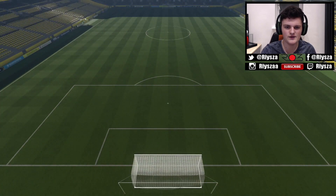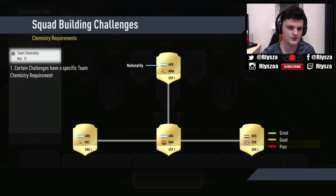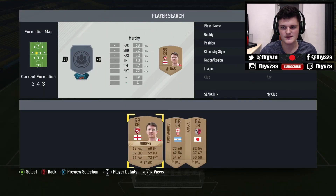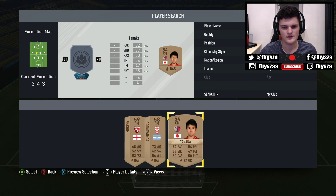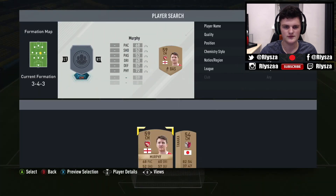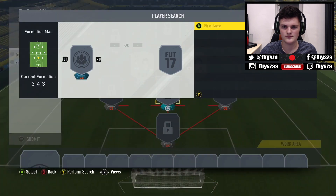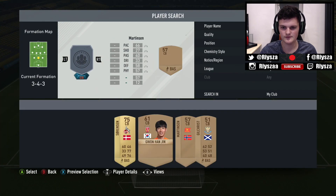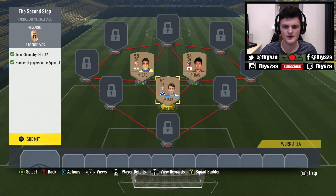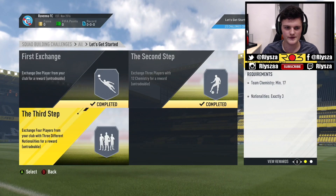Right, the second step, start from scratch. Team chem summing in at 12, and number of players in squad 3. Can we get any players in centre mid? Do I have to have them linked up to the Argentinian guy? We don't really want to build into the Argentinian league - it's not that good. We should be able to put anyone in. Put the lowest rated guy. That should be done - submit that squad. There's another bronze pack, which is good for us.